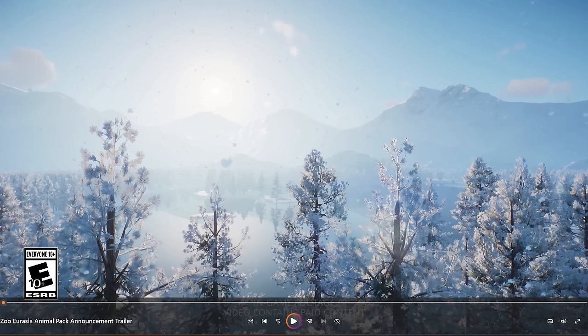Frontier just announced the Eurasia Animal Pack that will bring eight new animals to the game. This pack will launch on Wednesday the 13th of December, next week. We have a little announcement trailer to look at, some screenshots of the new animals, and we're going to talk about the new campaign scenario that will be added with this pack as well.